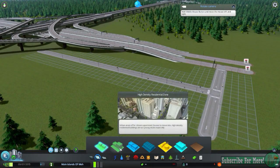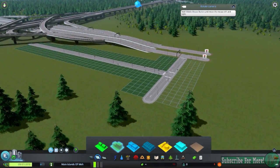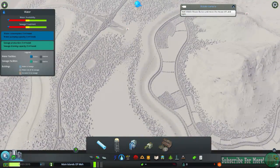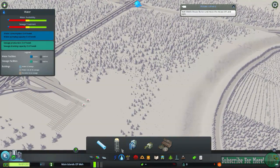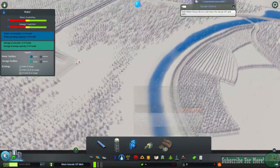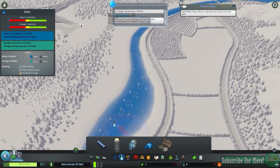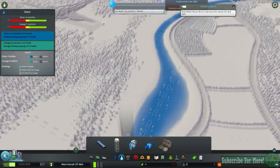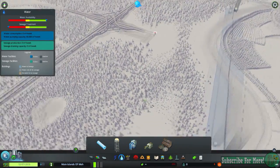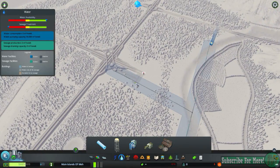So now what I can do is I can start putting down some residential. I need water - where's the water? Okay, so we have a stream right here. So we will go ahead and put a water pump station and get it to pump out over here, and get it to drain down here. And now we will go ahead and connect these two together and bring it up like this. So right there, that's all connected.